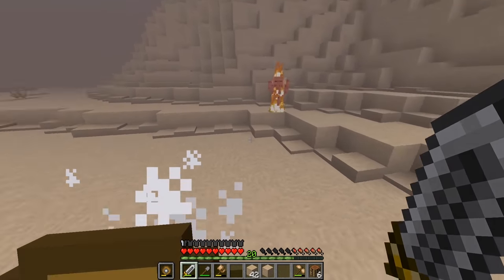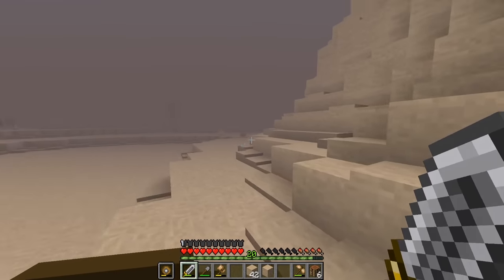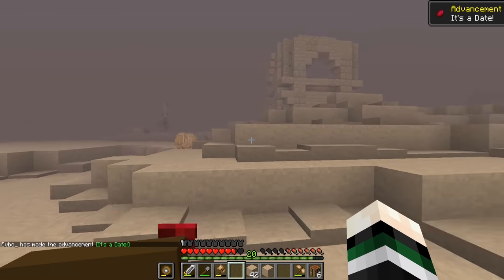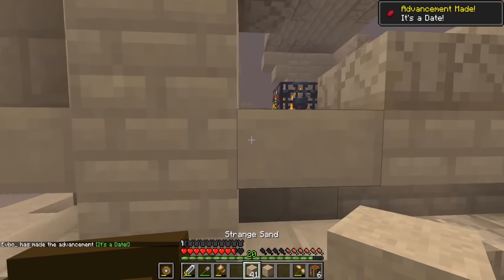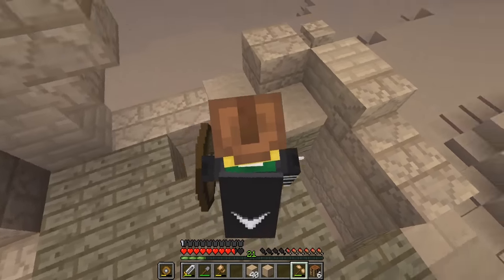After exploring a bit more I found a blaze-type creature and took it down, but it didn't drop anything. I was desperate on food so I decided to eat the date and got an achievement for it. The date replenished a pretty good amount of hunger bars, so I was going to need to find a way to plant them.